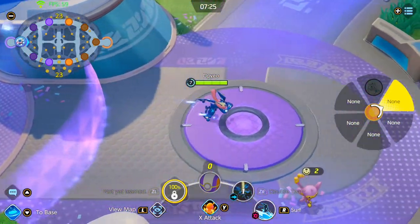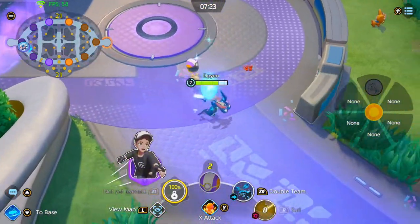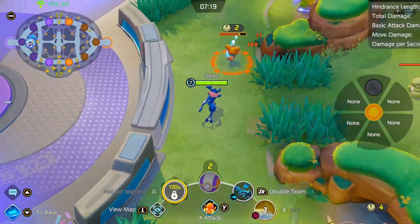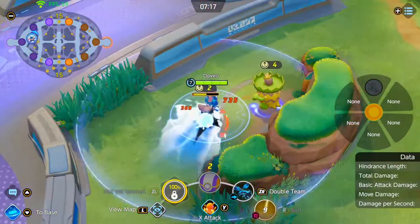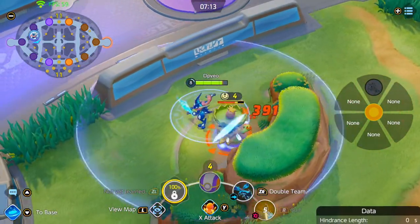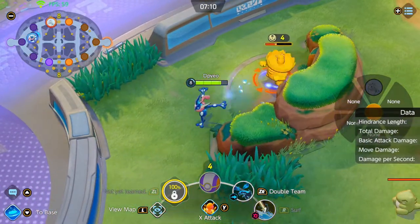I'm recalling to show you guys how I path my jungle. First, go for the first A-POM on either the top or bottom path. Then go for the Ludicolo or Bouffalant, depending on where the Lillipup goes.